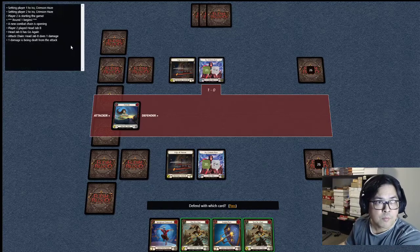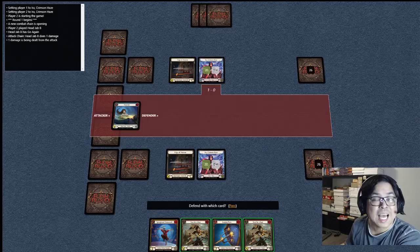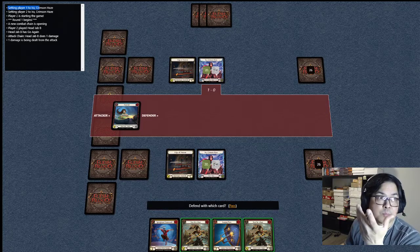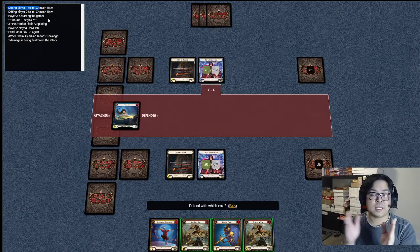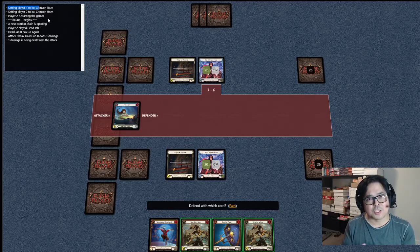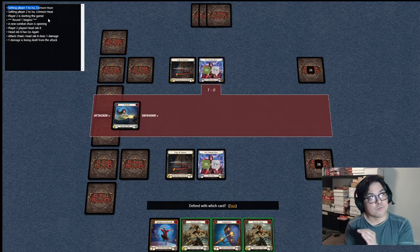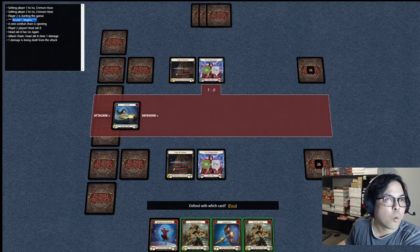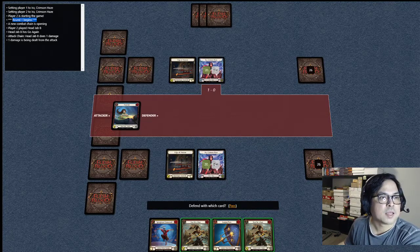This one right here, for example, this is the status of the game. Setting player IRA, so it was set already — sitting player 2 to IRA. I chose IRA 2 versus IRA just to practice, because I'm not an expert at this. I'm just a very noob version 0.001. Player 2 is starting the game, so this is player 2 and I'm player 1.